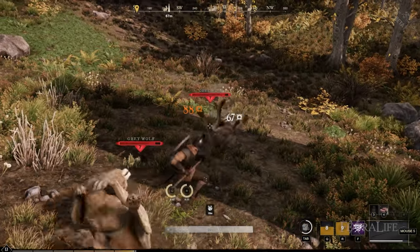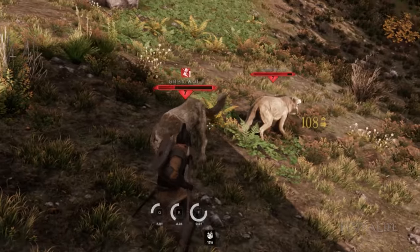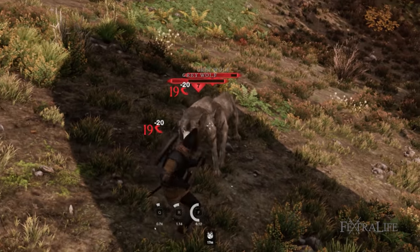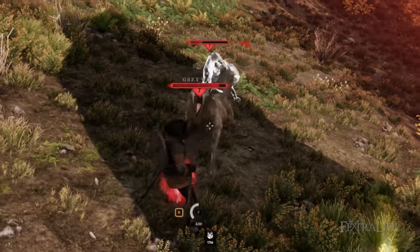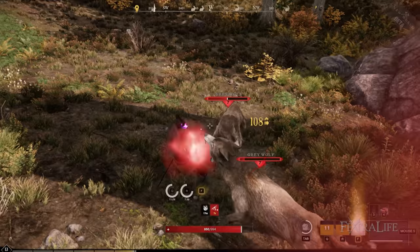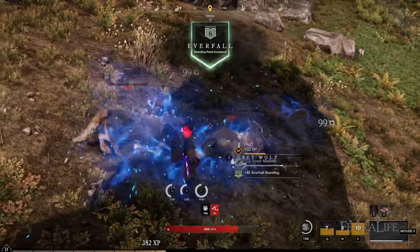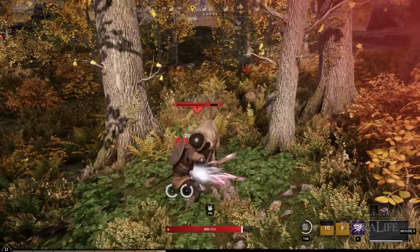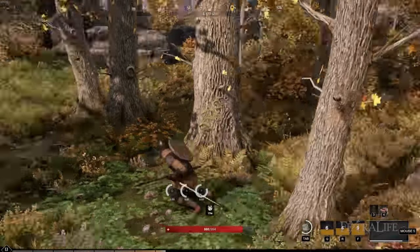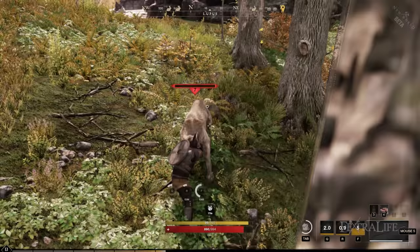One potential downside of the Spear is that the hitbox can be janky sometimes — it has a rather narrow hitbox. It's not very good at hitting multiple targets with light and heavy attacks besides the Sweep and Cyclone abilities. A lot of weapons have horizontal attacks that can hit multiple enemies, so even if you're surrounded without abilities off cooldown, you can still deal with them. The Spear's weakness is that it struggles with that, and you'd have to be positioned very precisely, which isn't required with some other weapons.